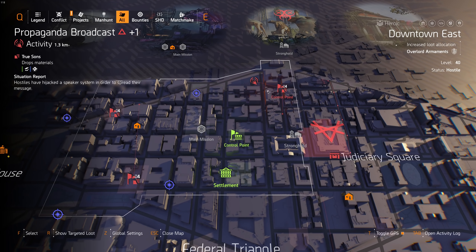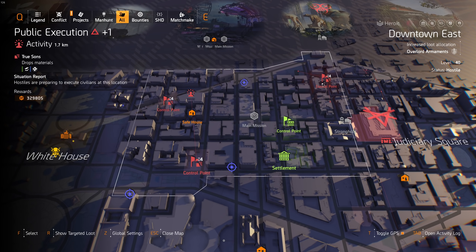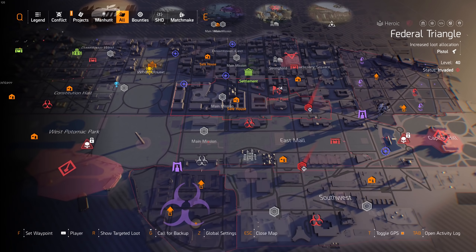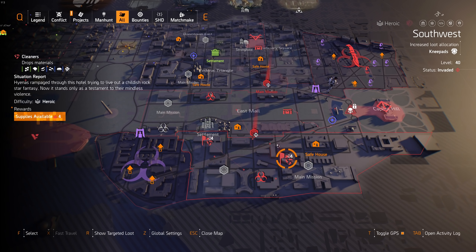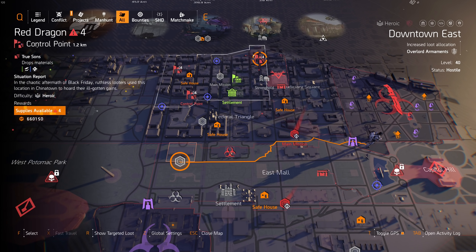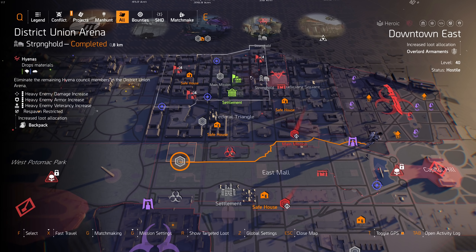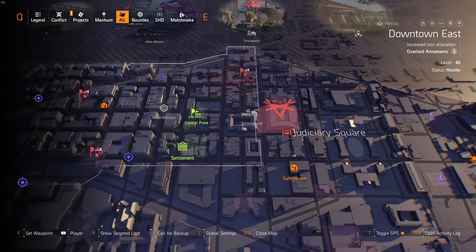Back on track: you want to do the side activities. You could also clear the control points — you get good experience that way. When you've cleared all of them and they're all green, you could do the shooting range for a bit to mix it up, and then go back and do control points.